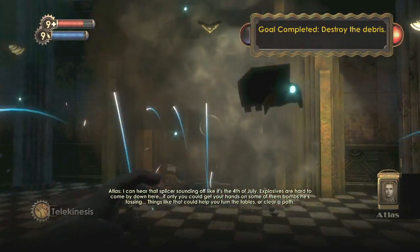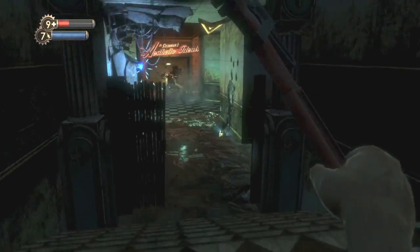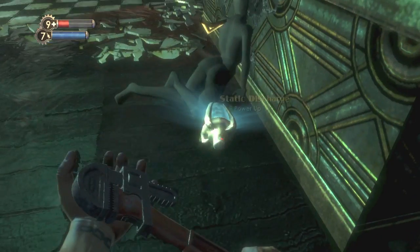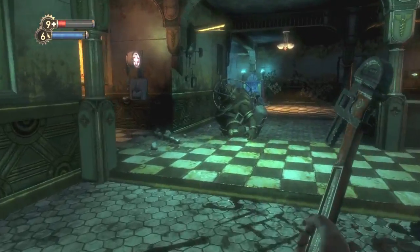When you do pick up your Telekinesis, I recommend switching it out with your Electrical Bolts. The reason for that is you need Incinerate for later on. And that hallway should be the next tonic.